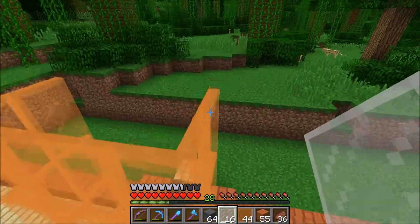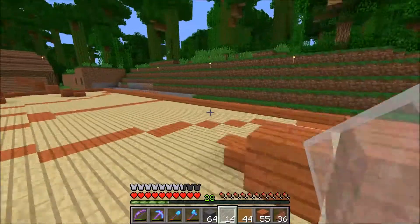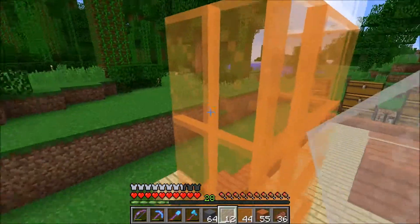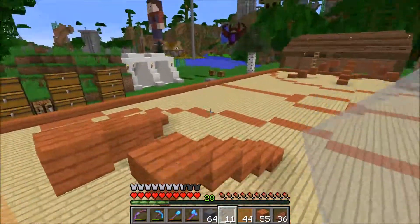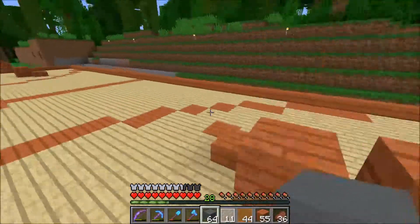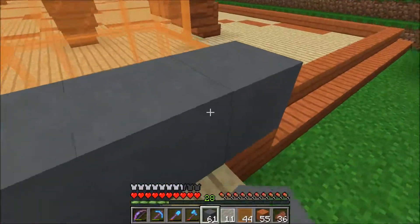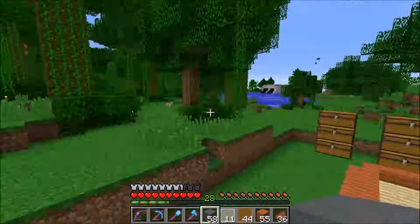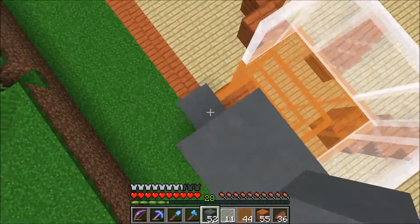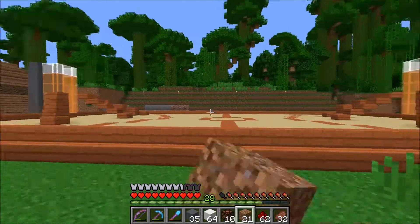We're going to top this all off with a bit of white at the top to be like a hoop. So yeah, this Blocksketball court is going to be fantastic. We're going to enclose the glass with cyan stained clay that we got from the shop over yonder, and I'm going to repeat this on the other side.